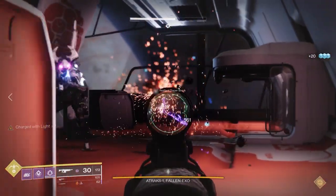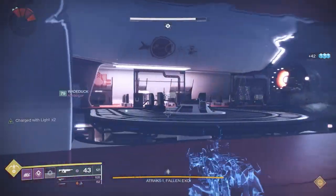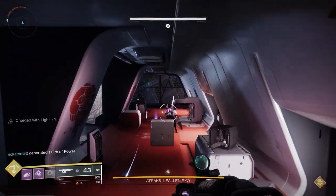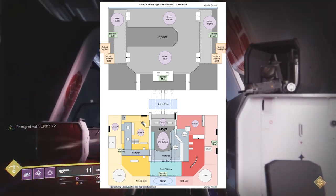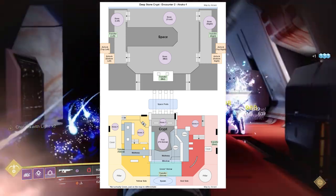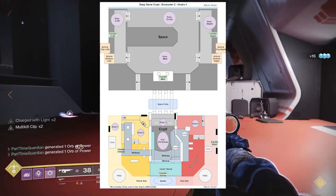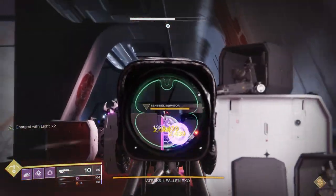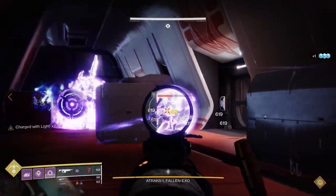The operator in space stays near the middle and the elevators — we'll explain why in a moment. Continue killing ads and then a scanner buff will show up in the space area; have one of the space team pick that up. Now you have operator and scanner both in space. Importantly, don't kill all the ads in the space area until the very end. Looking at the map, you'll see boss spawn areas for both ground and space teams. Of the Atraks replicants already in the room, only the scanner can see which one needs to be killed once all ads are cleared.